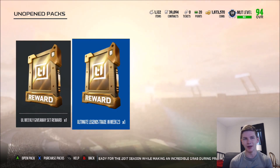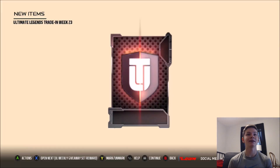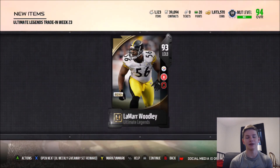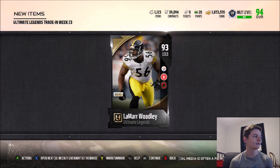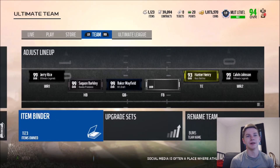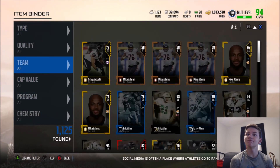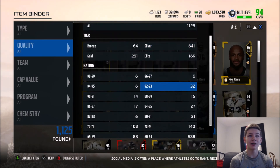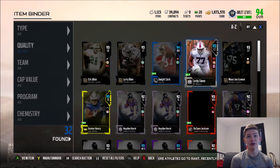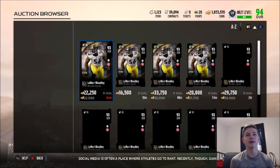EA definitely wants to tease it a little bit because they really have not done the best job of revealing too much Madden 19 information this year. And as I accidentally open up the pack by hitting A, we're gonna get... 93 Woodley. Definitely could have been a lot worse. We're pretty much guaranteed to get some new gameplay coming out this week or next week, hopefully this week.